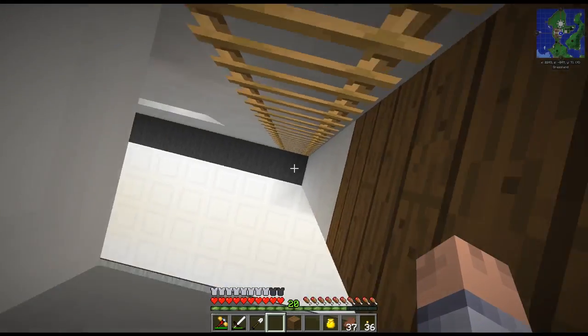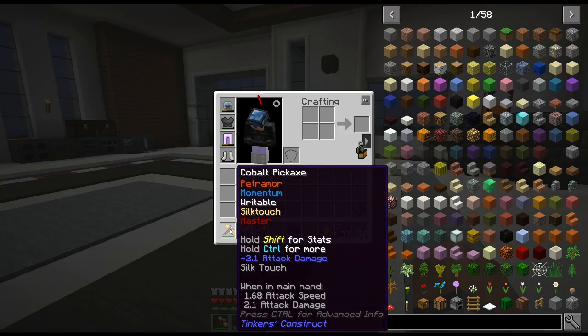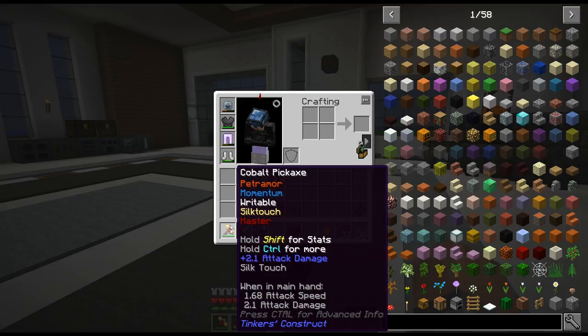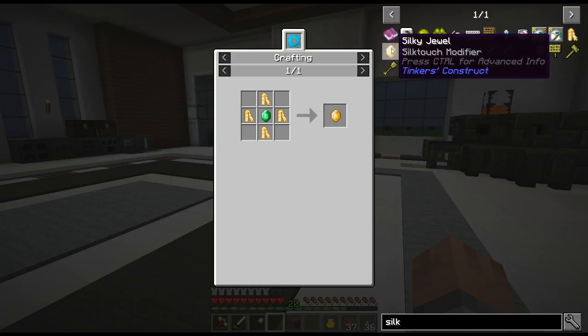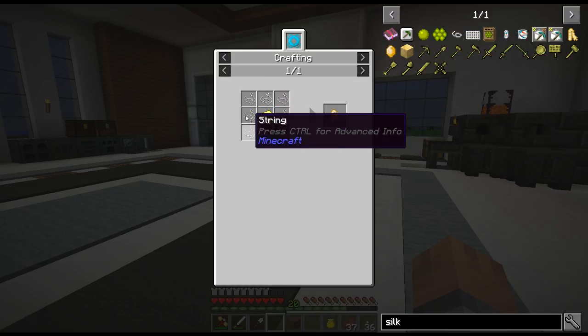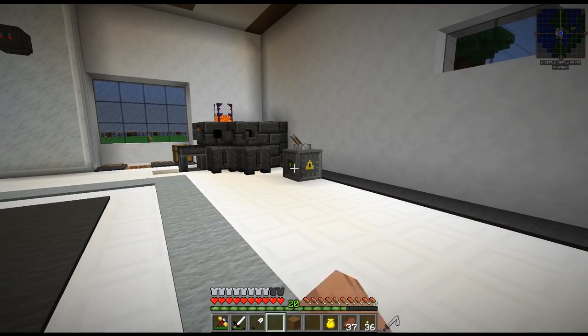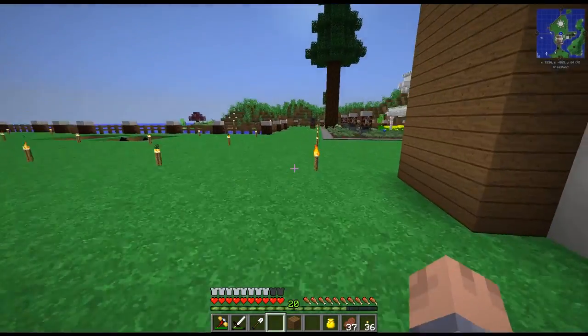I made a new pickaxe — a cobalt pickaxe with a cobalt head, an ardite rod, and a paper binding. All I did is put twice redstone on it and a silky gem. That right there is just gold with string four times and then an emerald in the middle. The other nine emeralds I used over here to make one of these blocks of emerald — emeralinium, whatever it's called.